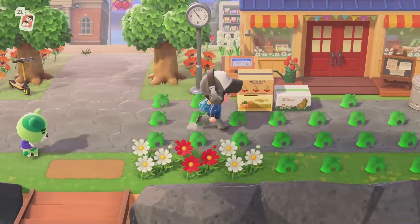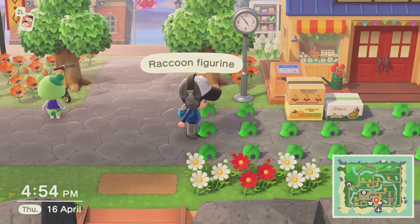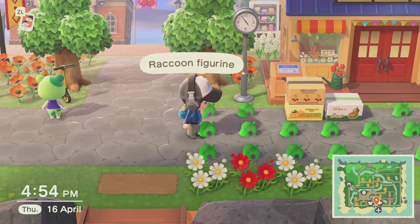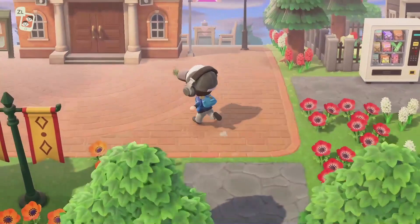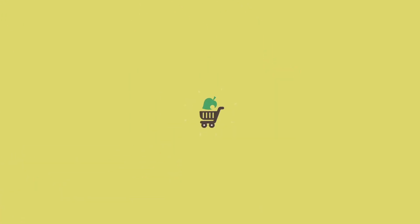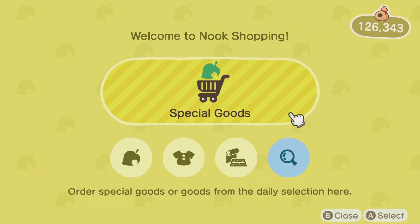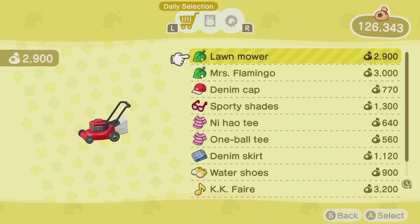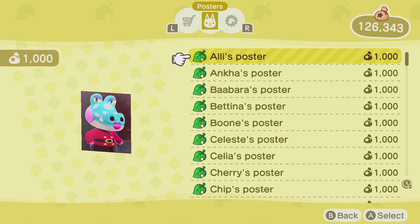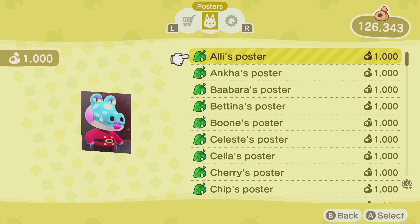Also don't mind this mess — I've made a second account so I can create a second house and get some more storage, because my storage is fully packed. So now you can either go to the Nook Shopping terminal or open your Nook Shopping app — I also have a video about that, it will be in the top right corner of the screen hopefully. When you go into Special Goods, there will be a new menu point at the top. Here you have all the posters of the people you have scanned, and now you can just order it and hang it up in your house. Pretty neat!